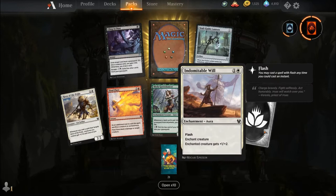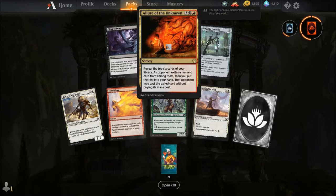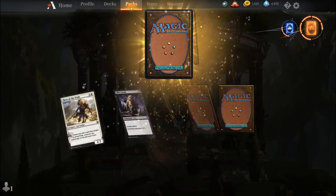Hero of the Pride, Final Flare, Scholar of Grove Dancer, Indomitable Will, common wildcard, Cling to Dust, Soul Guide Lantern, and our rare is Allure of the Unknown.